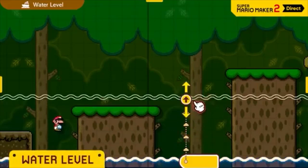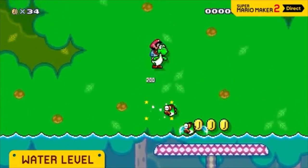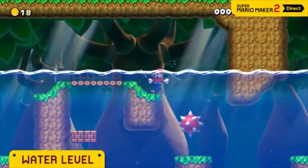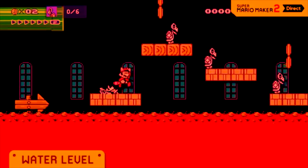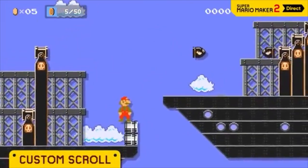In this course theme, you can freely set the water level. Maybe half the course should be underwater, or maybe the water level should change over time. You can select from three different speeds, and even flood an entire course.